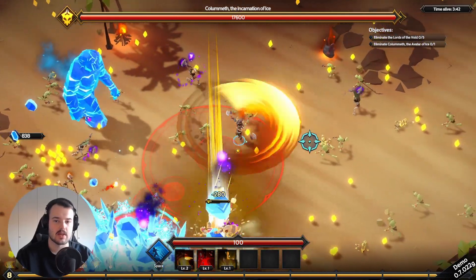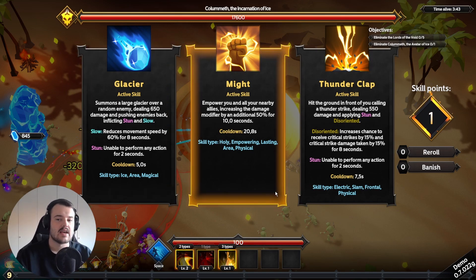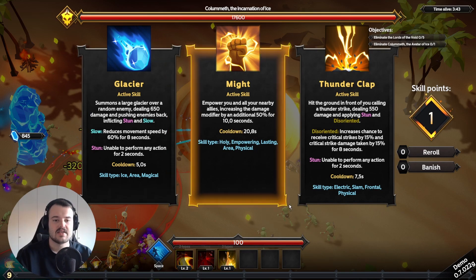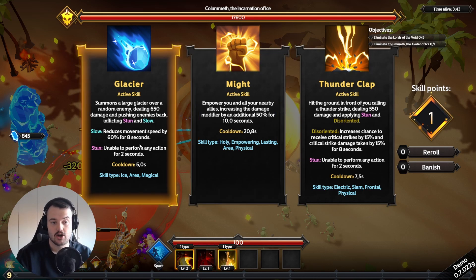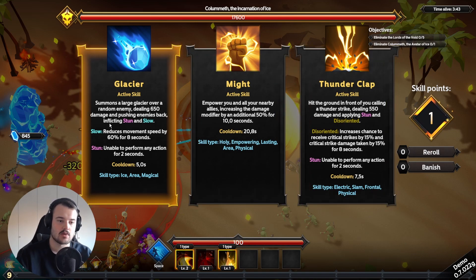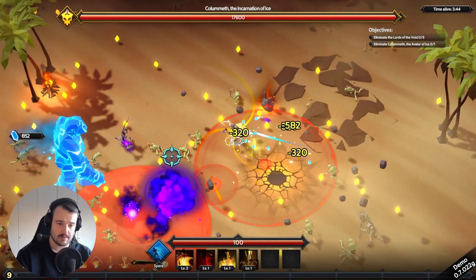We've spawned a lord — more like an elite elite — and it's our objective to eliminate the lords. This guy has a massive health bar. Upgrade choices: Glacier summons an ice ball that stuns and slows, Might empowers us, and Thunderclap hits the ground with thunder making enemies stunned and disoriented. I feel like crowd control would benefit us, but ice is probably not best since this lord will likely resist it. Thunderclap it is!